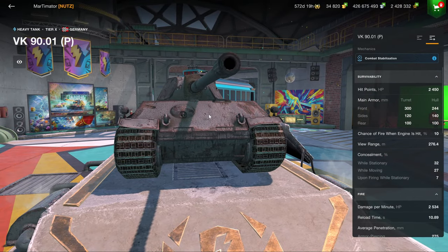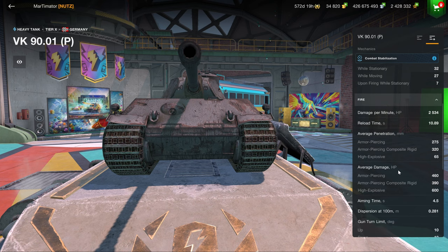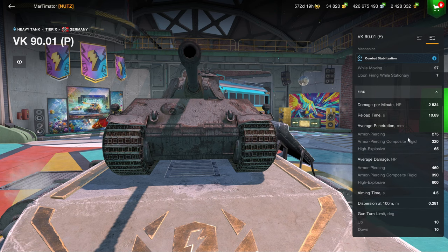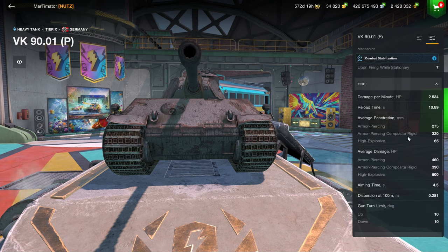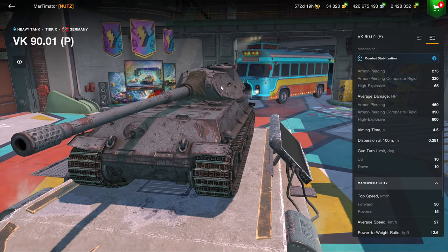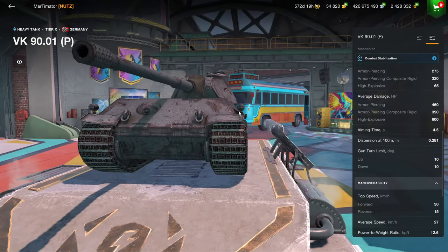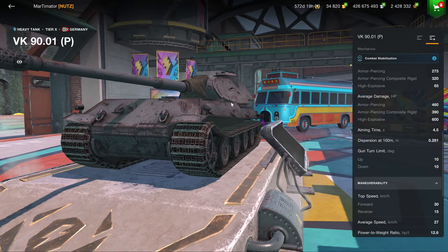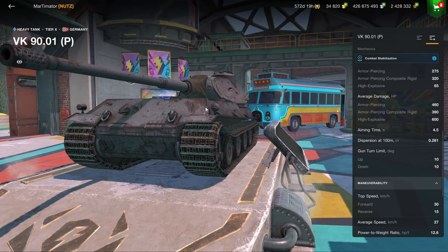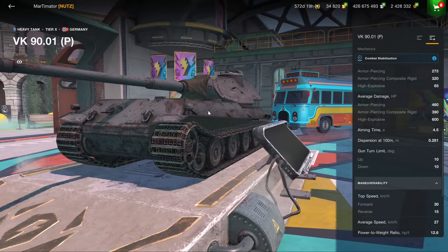The upper plate is very well armored and the turret is pretty much impenetrable. The lower plate is obviously a weak spot, and it's also a lot wider than, say, a Maus — that's the big downside compared to the Maus. You have 460 alpha damage and 2.5 DPM with a standard tier 10 heavy tank gun that is very accurate and has 10 degrees of gun depression over the side. You don't get 10 degrees over the front, but over the side you do, so you always want to turn the vehicle sideways and angle it slightly — not too far though, or you'll get penned in the side.